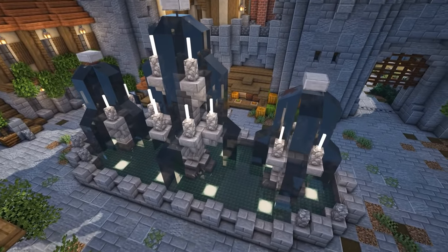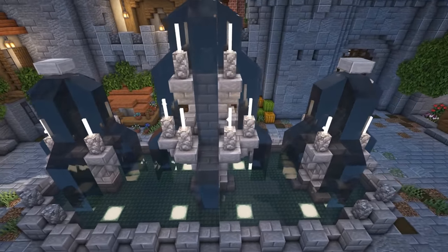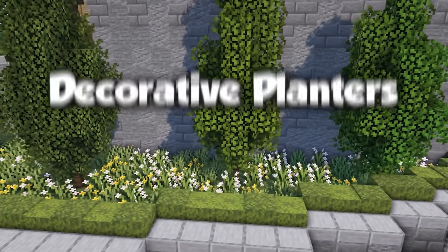Wall fountains also make a great small build. These are pretty easy to build and they can fill in any little empty gaps. They work great in parks and can be really cool as a centerpiece for a town square.